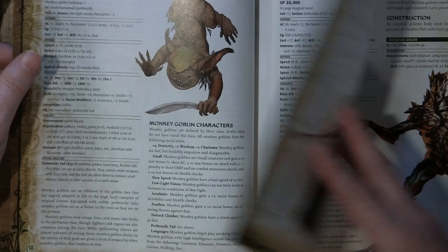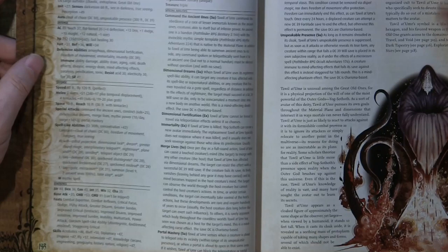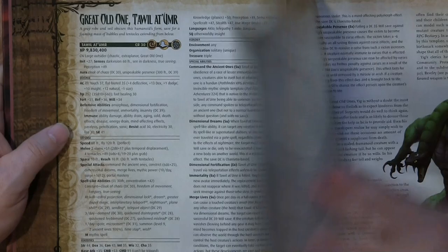There are some new giants. The goblin monkey is one of the new races — it has a prehensile tail. There are new golems. Some great old ones, which are pretty powerful creatures.